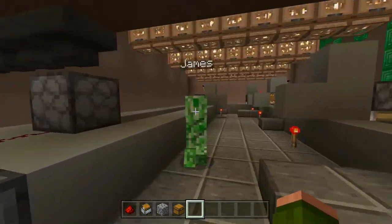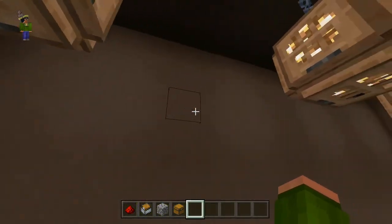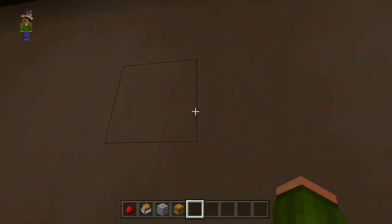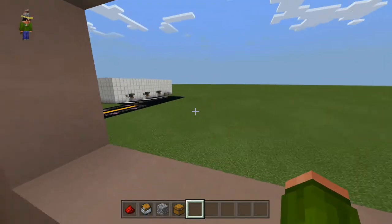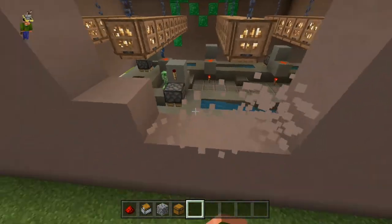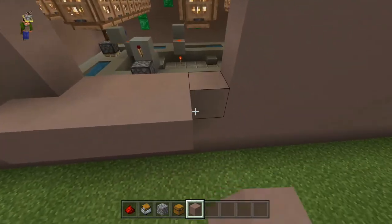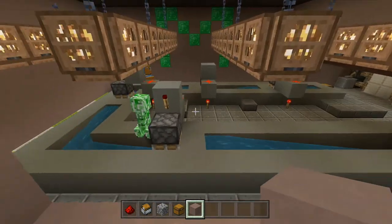My idea for the office is to put a window on either this wall or that wall so you can look over the entire factory. I think it's best to put the window here. I'll break out the blocks right there — that should be good enough. I'll make it one lower. James's office right here means he can look into the entire building.